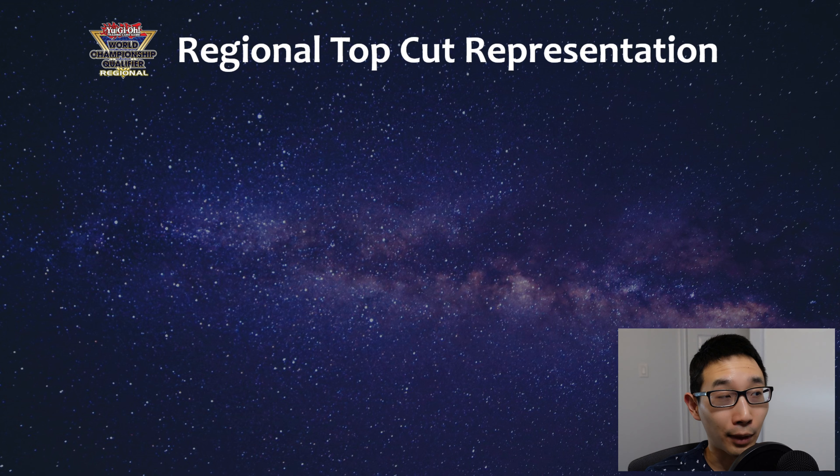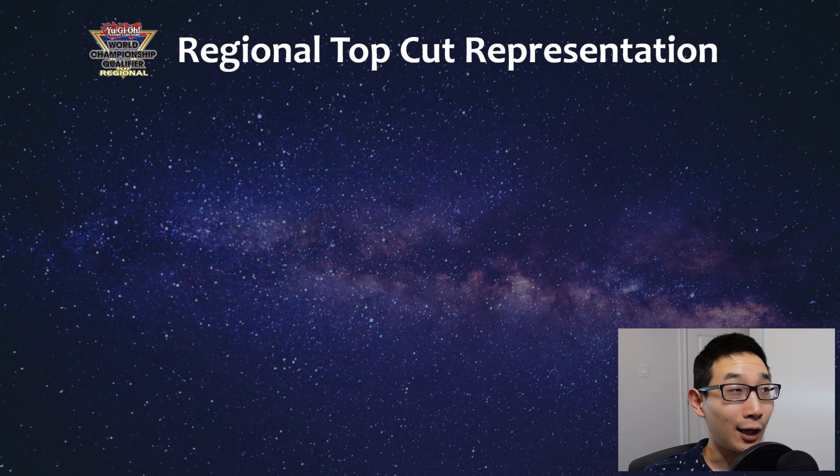First, let's look at how much of the regional top 8s the stun decks are actually taking up week by week, because it certainly seemed like they've been increasing - I feel like half the decks I'm playing on DuelLinks nowadays is just stun. Post-January 1st, when the ban list first came into effect, this is what the trend has looked like. The first couple of weeks after January 1st, before Maze of Millennia, and then before Phantom Nightmare, and then the last almost two months has been Phantom Nightmare format.